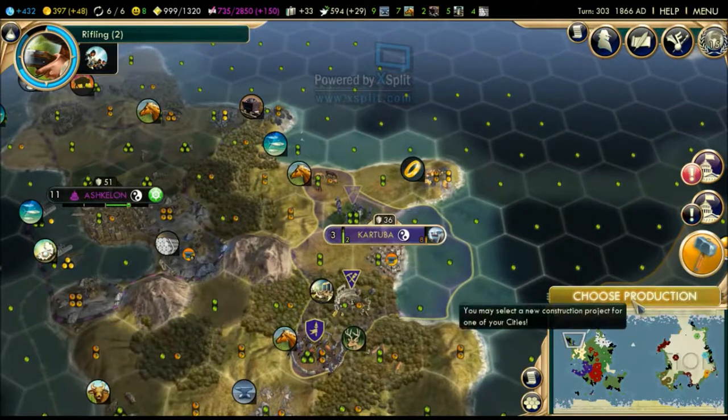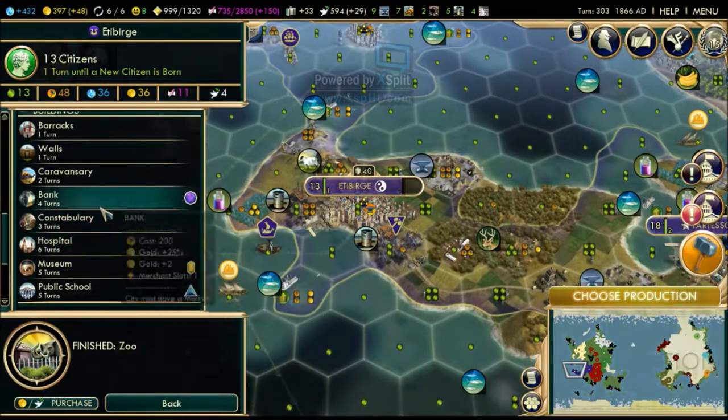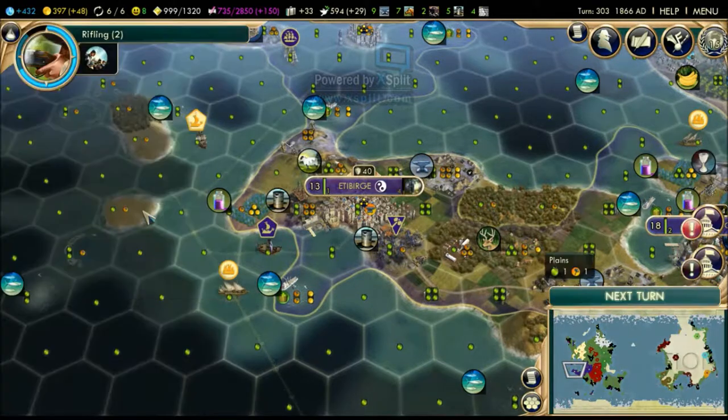We're doing fine. What do we want to build here? A bank would be nice - extra gold from this city. Yeah, let's build a bank.